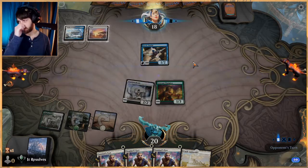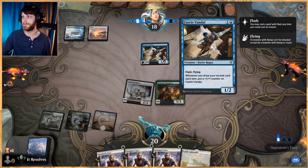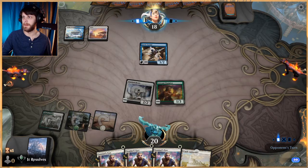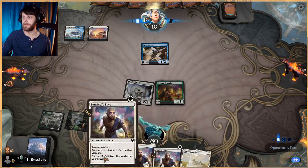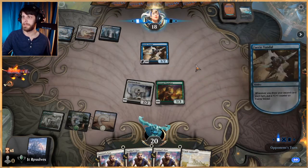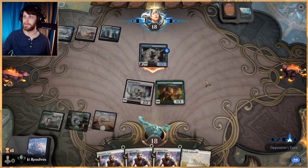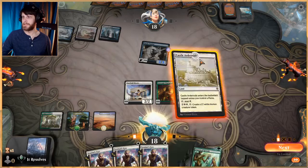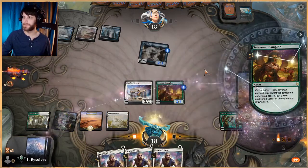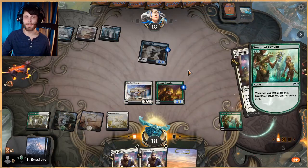This is such an interesting card — Fairy Vandal. I think it's really interesting. With all these Sentinel's Eyes, we can start drawing some extra cards and really getting in for a lot of damage. I'm not tremendously worried about that. Season of Growth — let's get that down. This is good because now we're going to draw two cards for every enchantment that we target or play onto something.